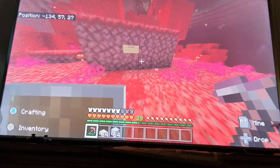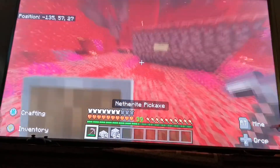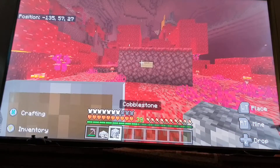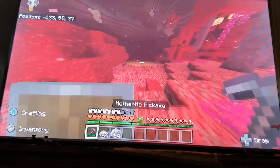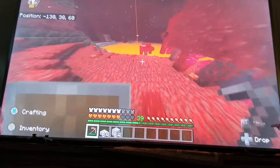The first materials you will be needing are a pickaxe — any kind of pickaxe — a stone slab, and cobblestone. First thing you gotta do is go next to a lava lake.